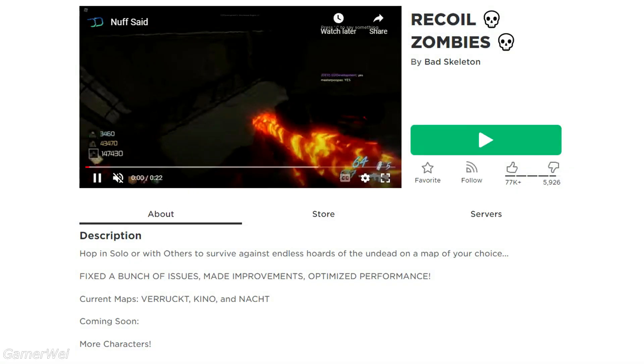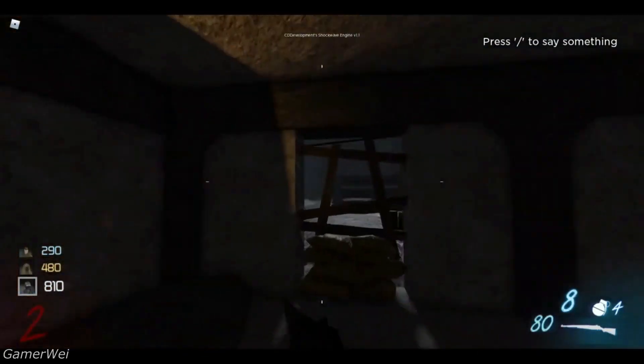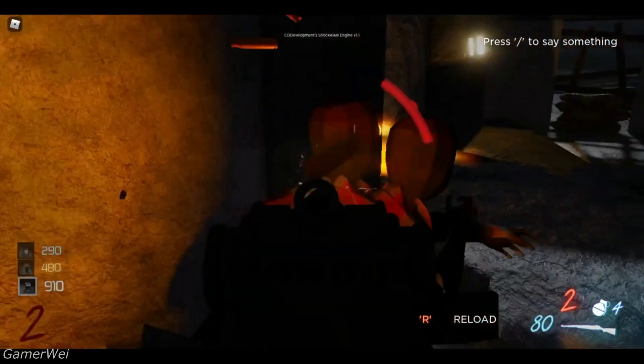Recoil Zombies: A zombie shooter that has you jumping from cover to cover as you fight endless hordes of undead. Work as a team or solo, but make sure that you move fast and move efficiently, otherwise you might find yourself trapped sooner than later.